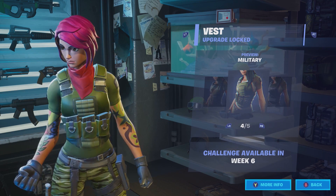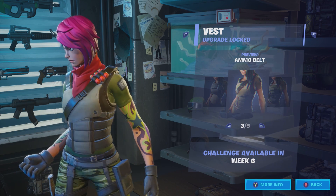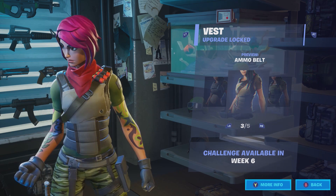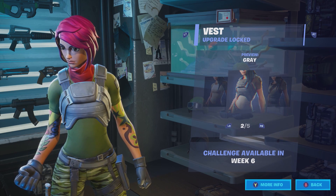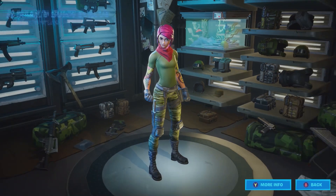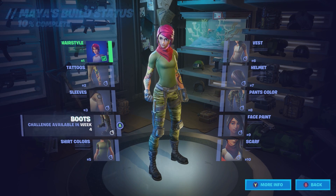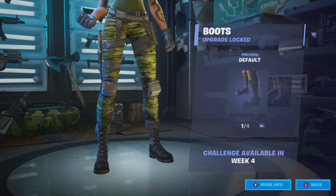For vests, there are five choices: black, a military style which I'm probably going to choose, an ammo belt which I also kind of like, gray, and then none at all — which is also a very real possibility for me.